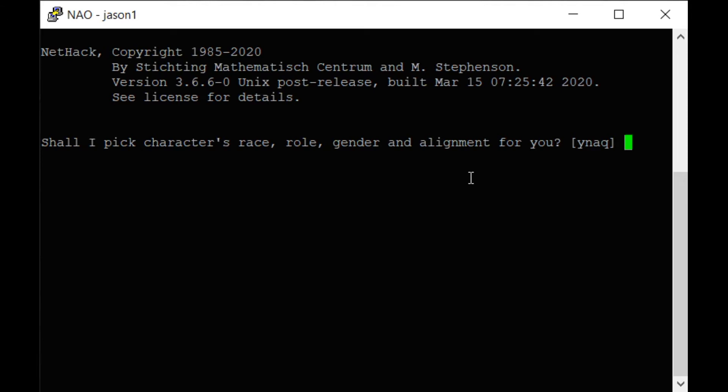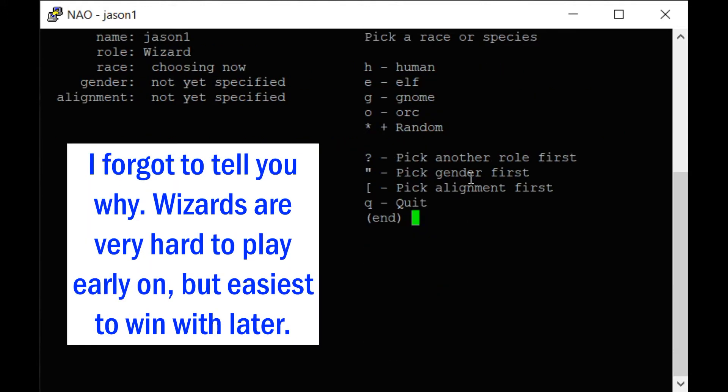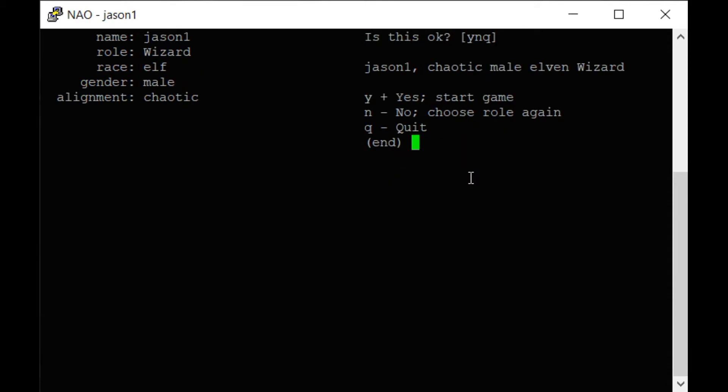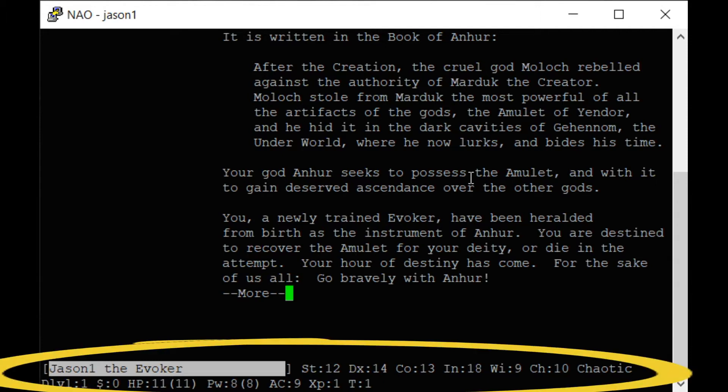The first thing you do is create your character. I'm going to play as a wizard. It says 'shall I pick your character' — we're going to say no. I'll be a wizard, an elf, a male, and that's it. Let's start the game. It gives a little description, but we care about these stats. I'm chaotic because I'm an elf, and I have very low charisma.